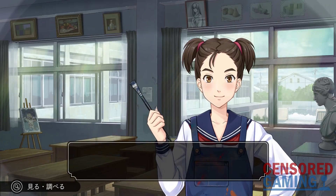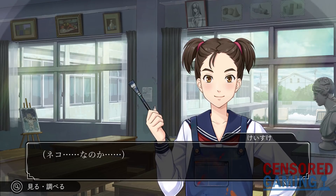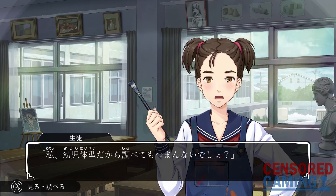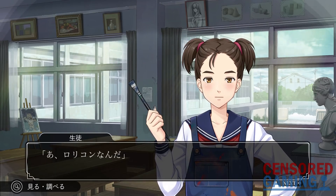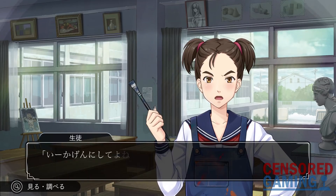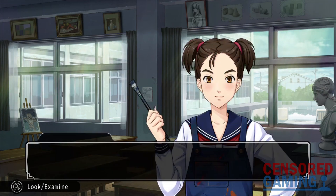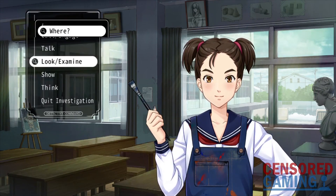There are two other scenes that have been discovered to have been changed outside of Japan. One of these involves the art student and is a little similar to the Ayumi scene, involving you repeatedly using the examine command. In the Japanese version, if you repeatedly use the examine command, she will call the protagonist a lolicon. And then the third and last time, she will say, "Cut it out." In the English version, all of the dialogue from the student was removed and replaced with ellipsis, except for the final "cut it out" dialogue.